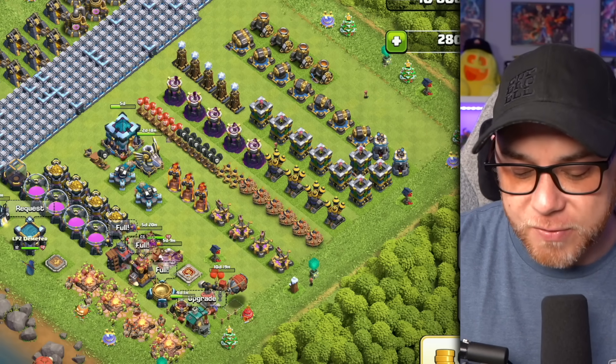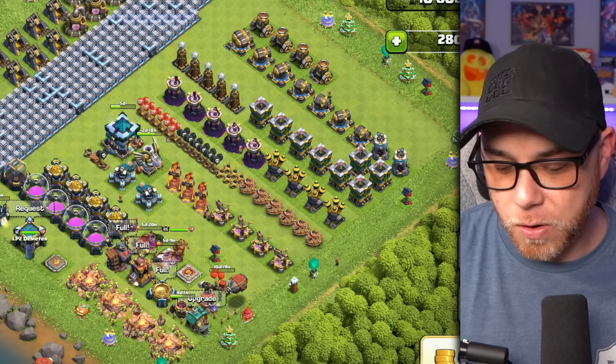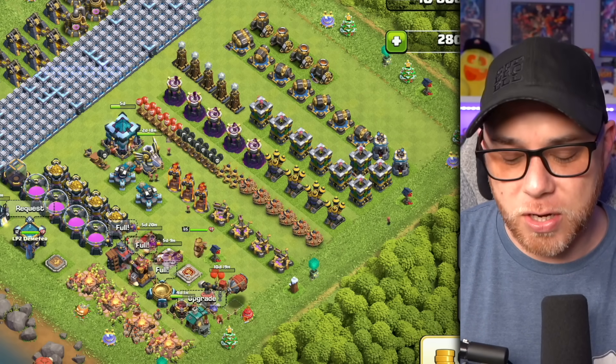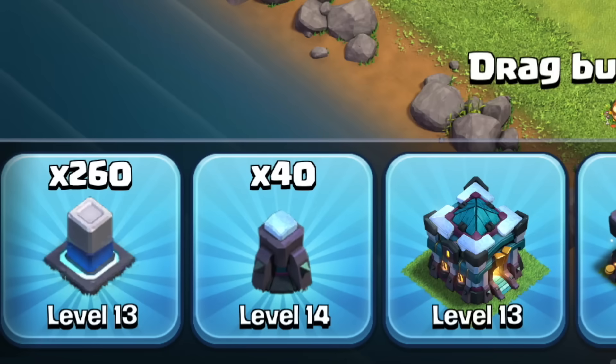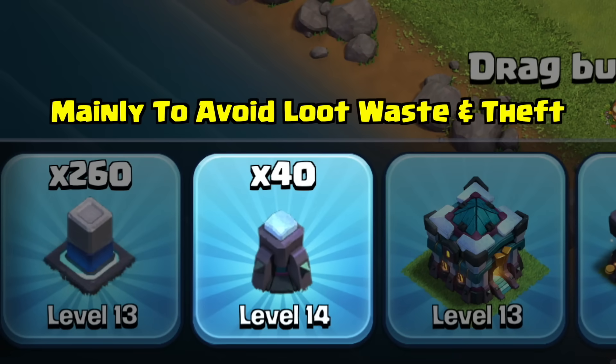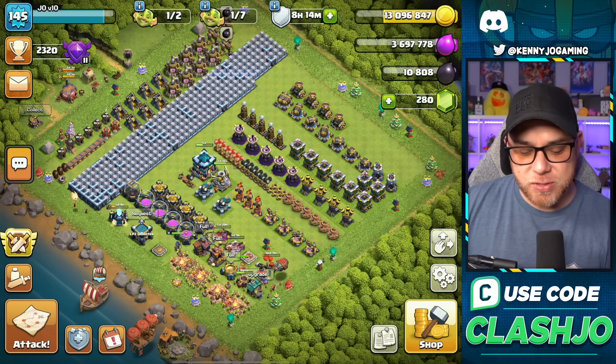Some buildings have two levels to upgrade, including the X-Bows, Archer Towers, and Cannons — it's just a ton of work. When it comes to walls, we did upgrade 40 pieces of wall so that I didn't have loot go to waste with people stealing it from me.